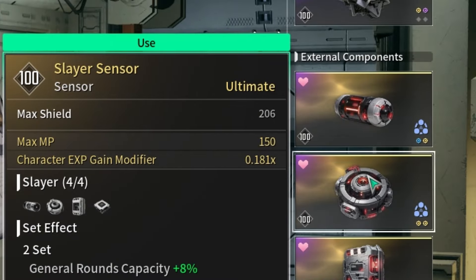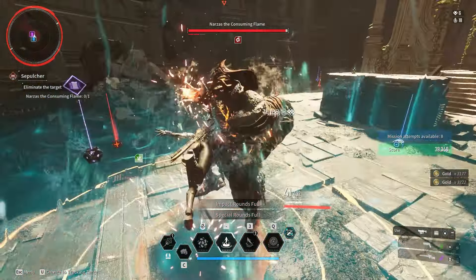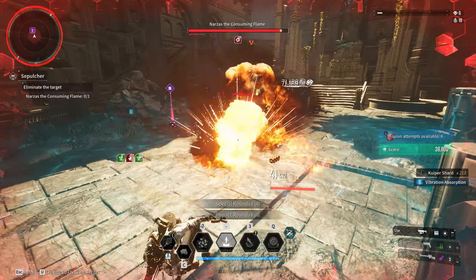The increased skill cost is something that you're not really going to feel if you have a max MP bonus on your sensor. If you don't have one of those, however, you're going to notice that your MP starts to tank pretty quickly. So I highly advise getting any MP-related bonuses on your component set.